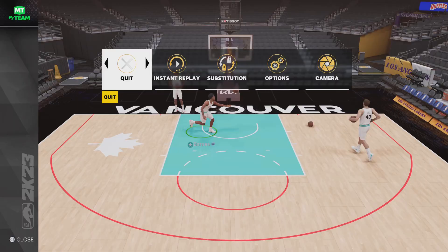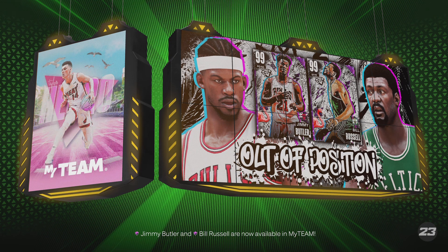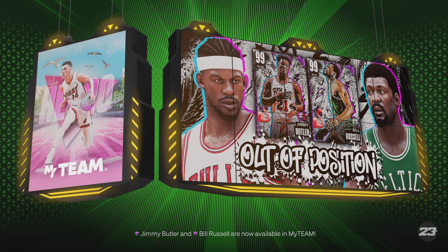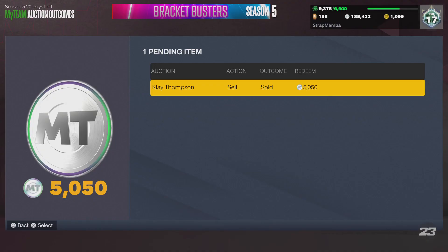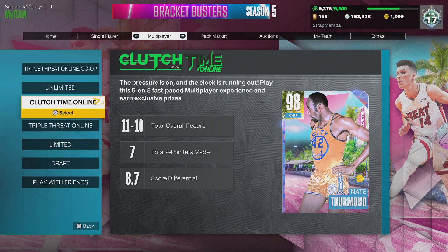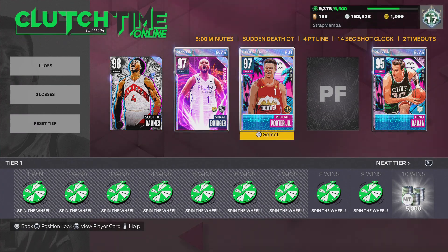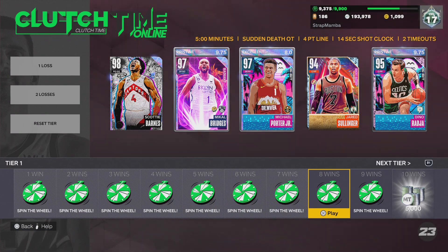Let's get into a clutch time game and see how he performs. Right now he's over 100k, which is pretty crazy for a Galaxy Opal card. Sealed Clay is almost at 200k right now. Let me put him at point and run Jared Sullinger right next to him.